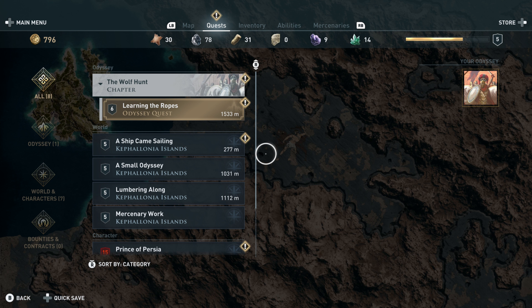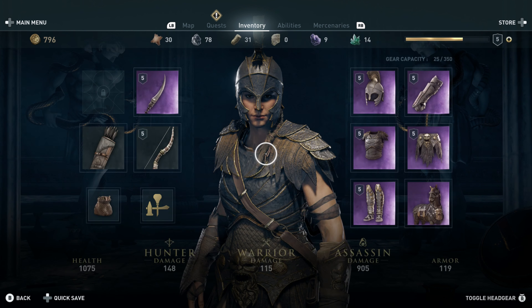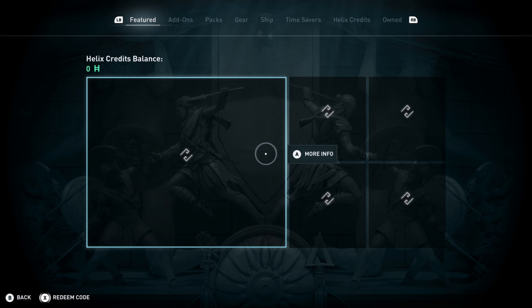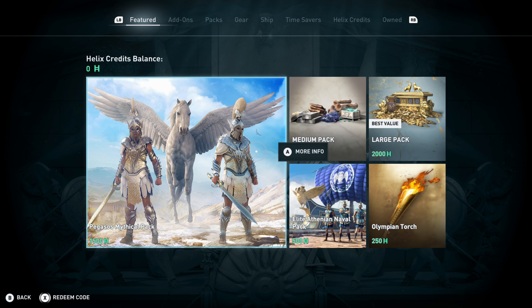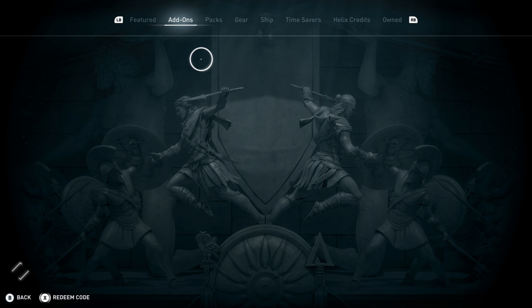If you go into your main menu and then press right on the D-pad, it's going to take you to the store. Within the store, if you go over to Ship, you'll be able to look at some of the features that are available through Ubisoft's Club Pass.